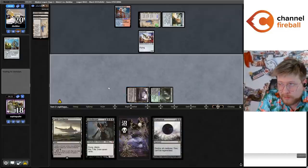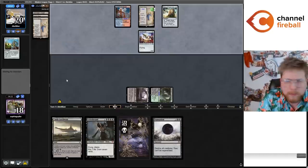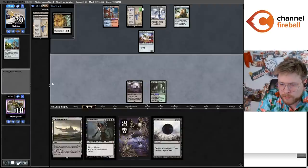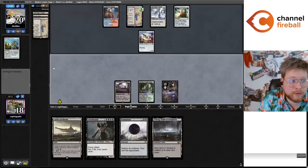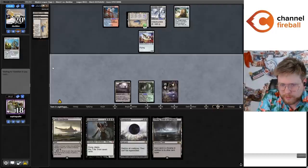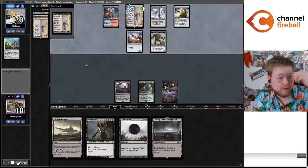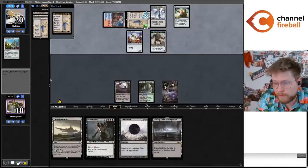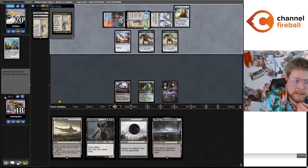If I draw a second Cabal Coffers — I'm assuming I get one off the Profane Tutor — I might be able to Griselbrand the turn after the Damnation. Take the Tutor down. Big draw step — and worst draw of the deck, second Urborg. It's fine. I'm pretty sure I'm getting a Cabal Coffers. My Griselbrand is just locked in hand if I don't. I only have seven mana next turn. I could also grab Karn, a second Damnation, or Invoke Despair, but I think it's just gotta be Cabal Coffers. Probably overthinking it a little too much.